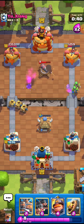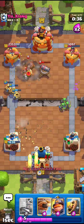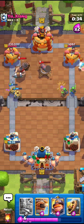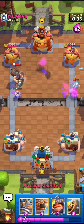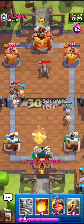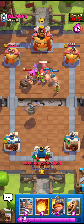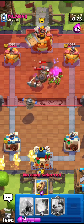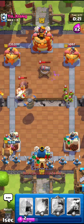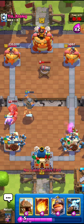I'll go for the Zappies right here — this is a nice Zappy play. It takes a lot of power. I'll go for the Royal Hogs right here — it's kind of a questionable play but I don't really have anything else to play. I'll go for the fireball right here — nice spark there. I kind of just missed one Goblin but still fine.